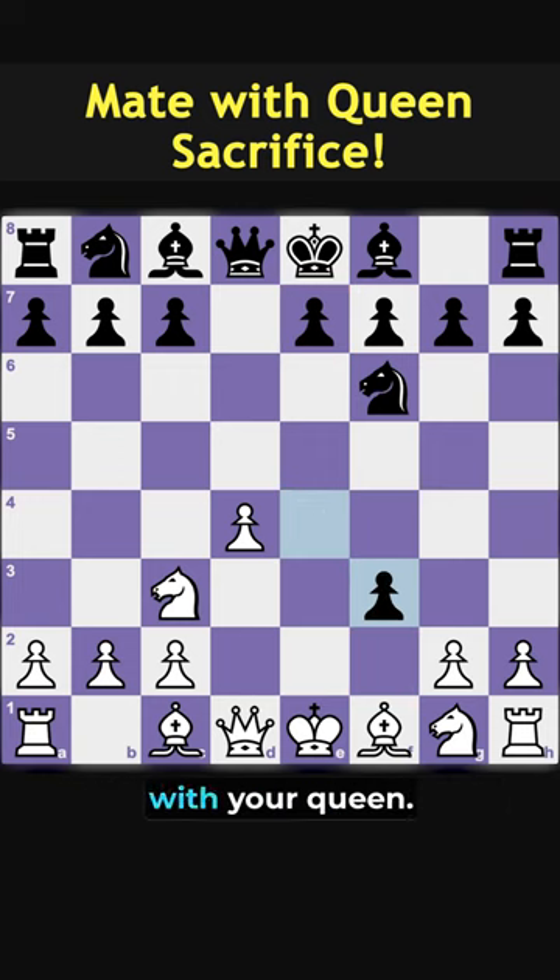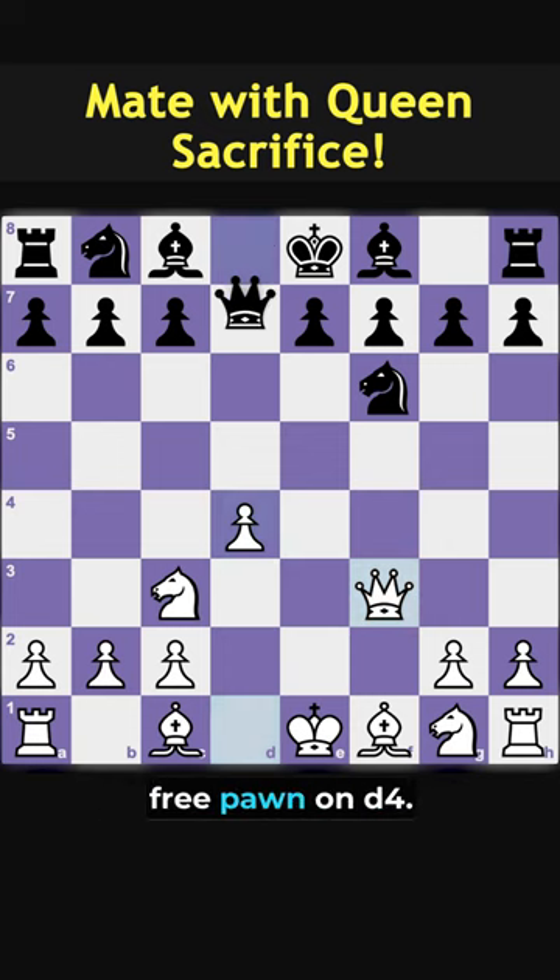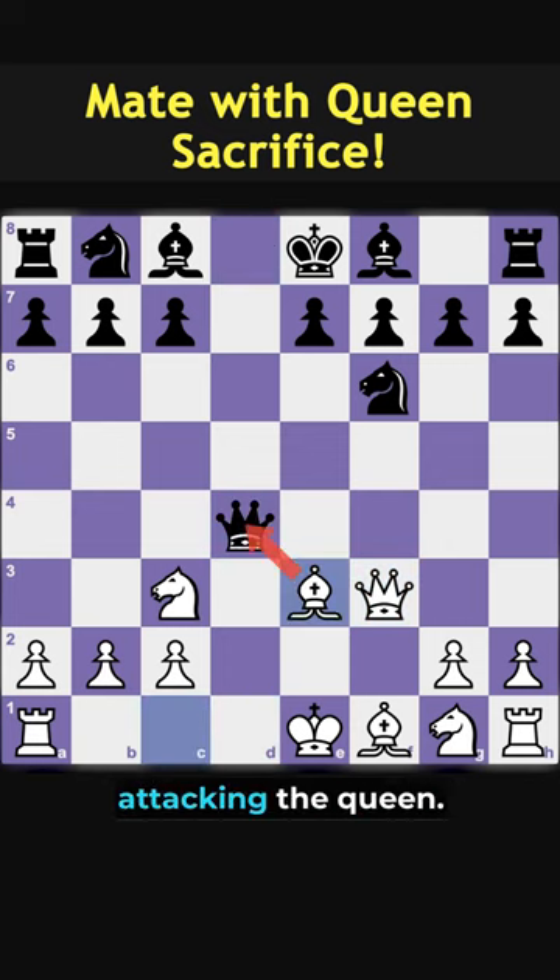You will take back with your queen. After this move, black will capture your free pawn on d4, and now you will play bishop to e3, attacking the queen.